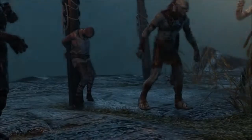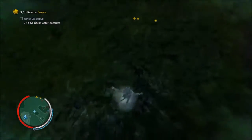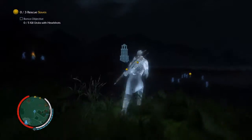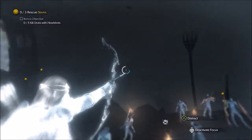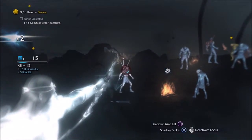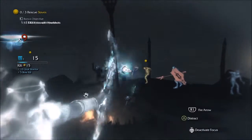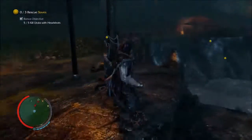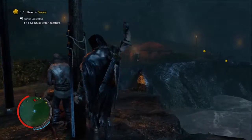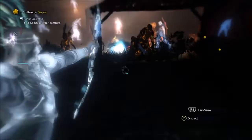Rescue slave. Kill Yurix with headshots. That's nice. Let's go over here. One. Two. Three. Four. Five. That's our five headshots. And those two are running away like chickens. Don't worry, I'm here. Are you really here to save us all? I'm here to save your ass, and you're still asking the question.